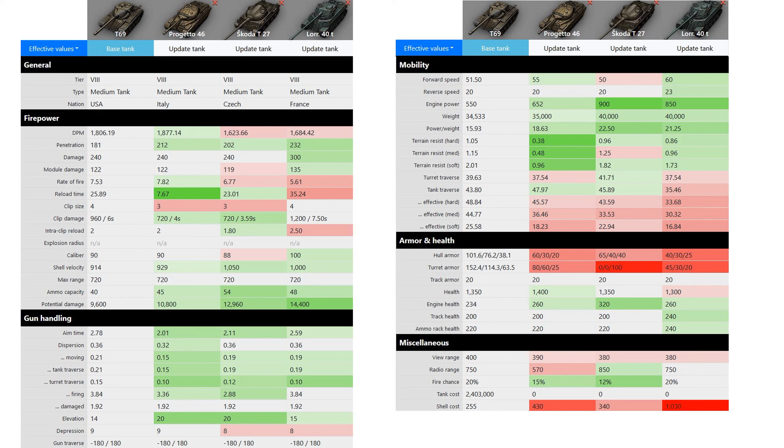The HP is comparable to the rest of the group. One more exceptional thing about the T69 is its view range — it has 400m, which is better than all the other tanks we are comparing it to.